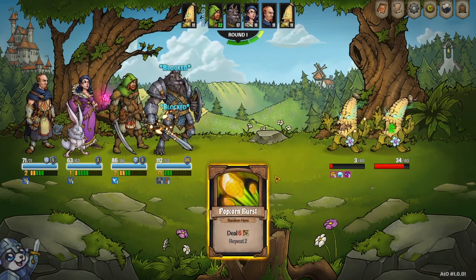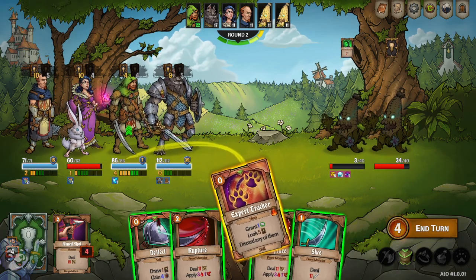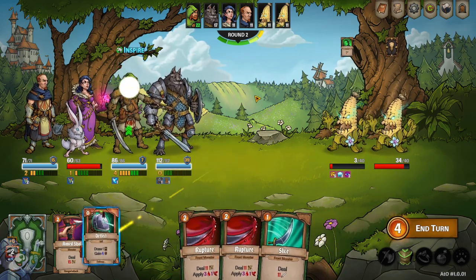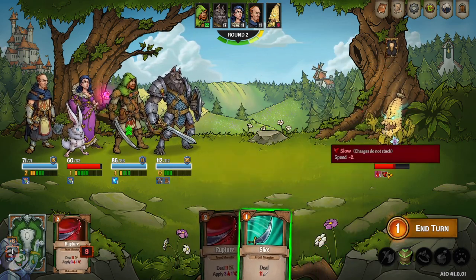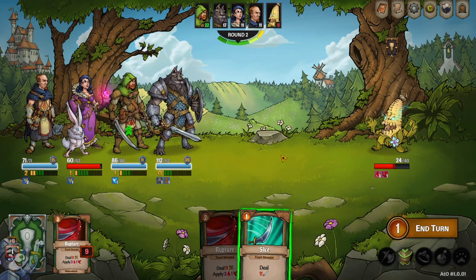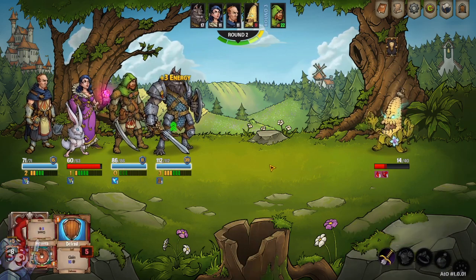Right? Right. You tempt fate and it bites you. Let's get rid of all the expensive cards and draw the cheap ones. Now we are applying bleed and a bunch of debuffs. Certain units will have immunities, which if you focus on one particular damage type - like bleed - you may find yourself walking into trouble as you will not be able to stack your bleeds up. That totally did not happen to me at all whatsoever. Never.